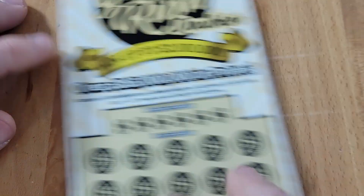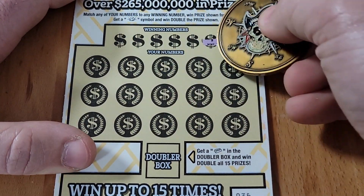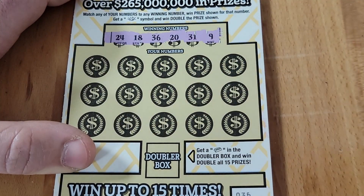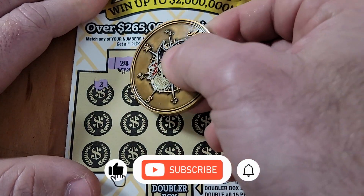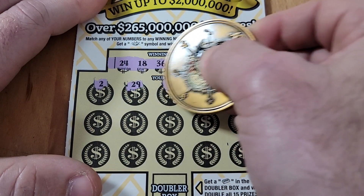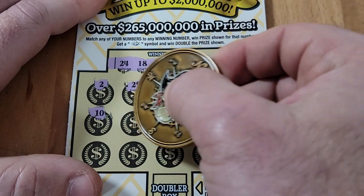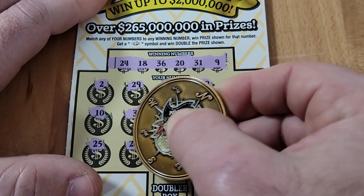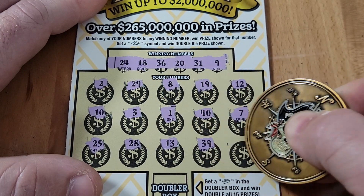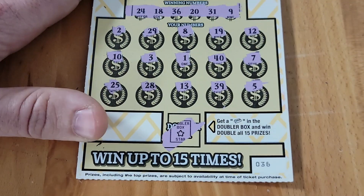Into the winner pile — back to the left machine, back to the Gold Rush Doubler. Let's see our winning numbers — 9, 31, 20, 36, 18, and 24. Got a deuce — won't help; no 29; playing games here. 7, 25, 28, lucky number 13, 39, and a 5 — no winner there. Check the doubler box — just a star, no bar. Into the loser pile — left machine starts out with a loser as well.